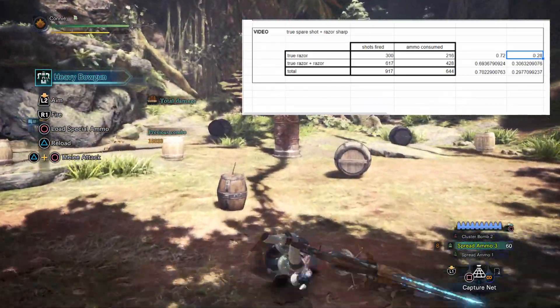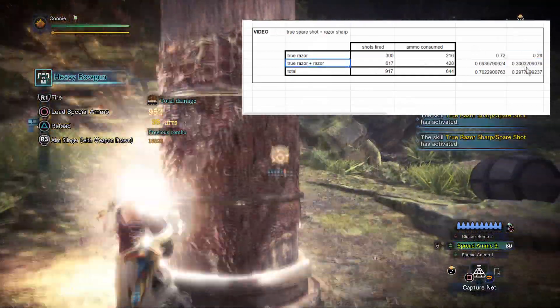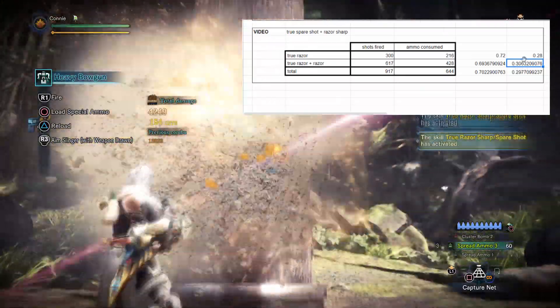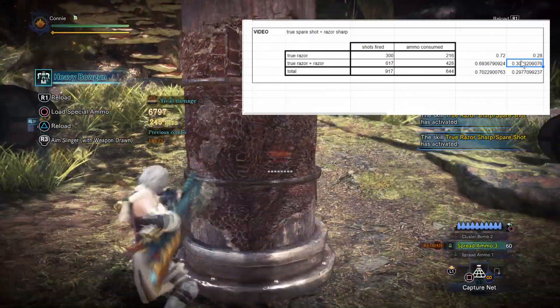I think it makes sense to argue that this is 30%, but we'll see why in a second. If you stack true razor sharp and razor sharp, that number goes up to around 30%. Now, I don't think that's actually stacking — I'm fairly certain this is just numbers being slightly different because of statistical differences and that they don't stack at all.